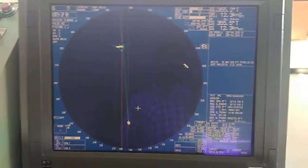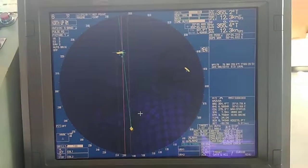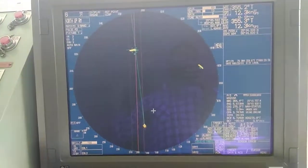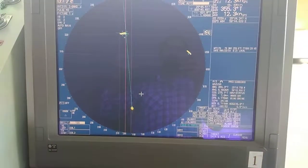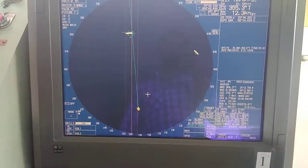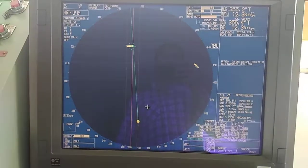When you are in port and departing, you can turn on rain clutter a little. What it does is diminish the extra echoes from buildings around you, helping to make what you see on screen clearer with fewer unnecessary echoes.